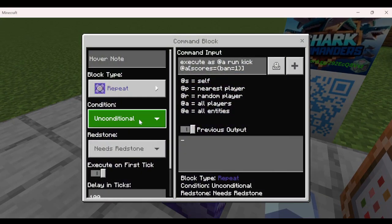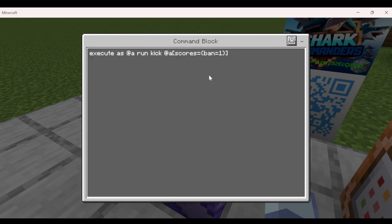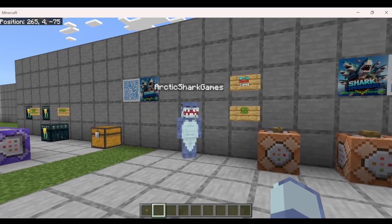We have a repeat unconditional command block, and you can put this to Needs Redstone and then put a Redstone block next to it just to be safe, because this command is something you want to be careful with — anybody with this score will be kicked on repeat. The command is: execute as anybody, run kick at anybody, scores equals ban equals one — make sure you put ban equals inside those little squiggly brackets, then the closing square bracket. Once turned on, it's going to kick Arctic Shark because he has a score of one.